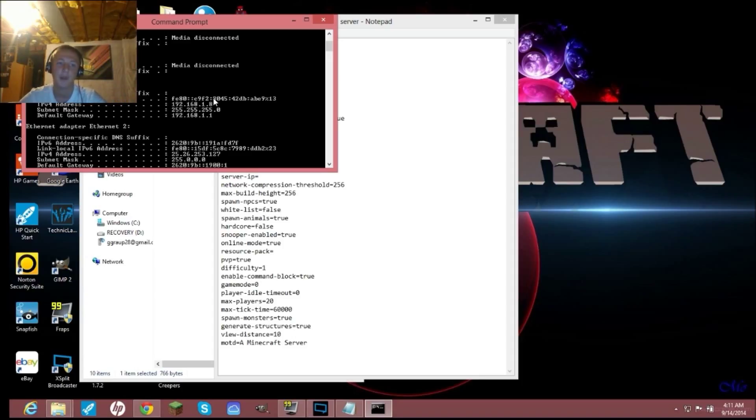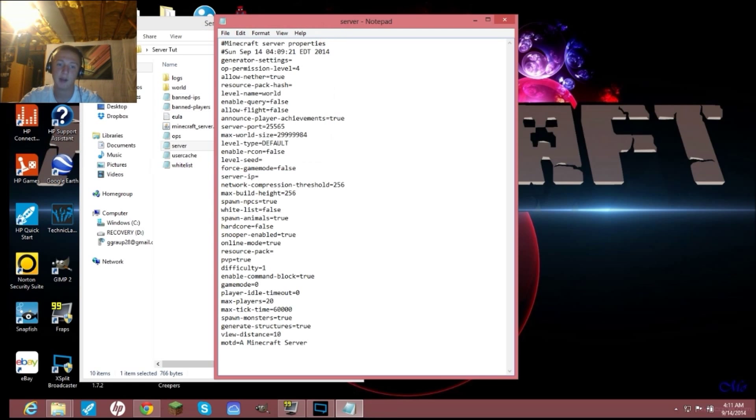Your IPv4 address will look something like 192.168.1.8 — that's your computer's local address, how it connects to your Wi-Fi. You need to take that address and put it into the server-ip field in server.properties. If you need help with port forwarding or port triggering, let me know and I can definitely do a video on that.